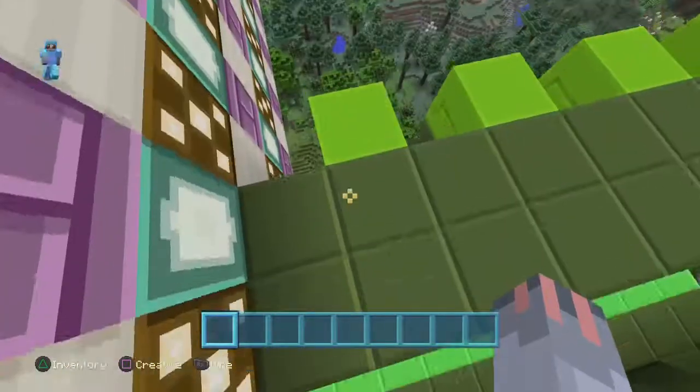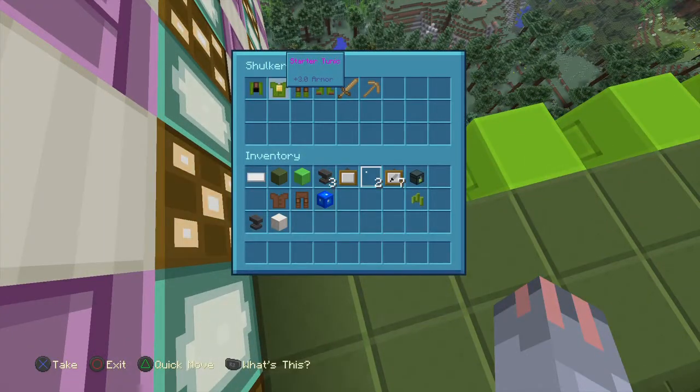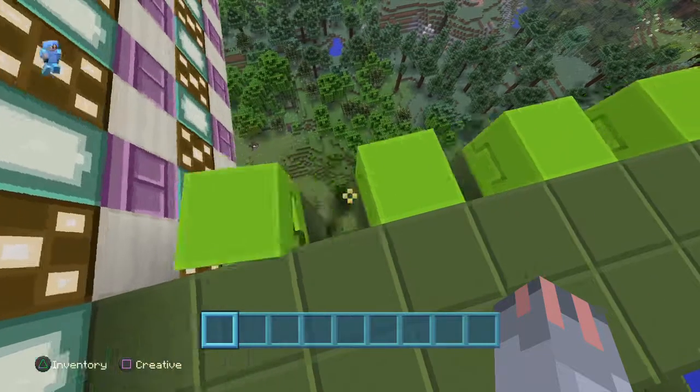This is kit starter. This is all the things it comes with: starter cap, starter tunic, starter pants, starter boots, starter sword, and starter pickaxe.